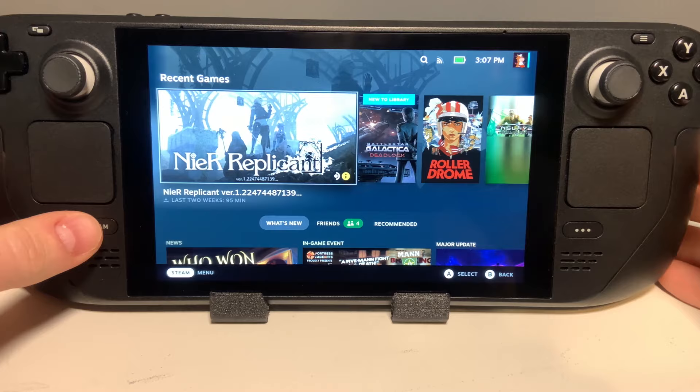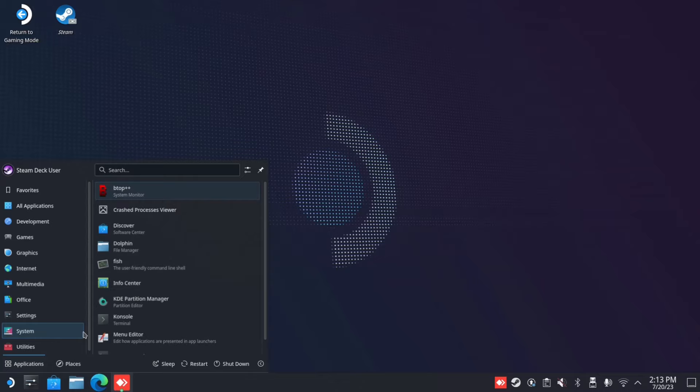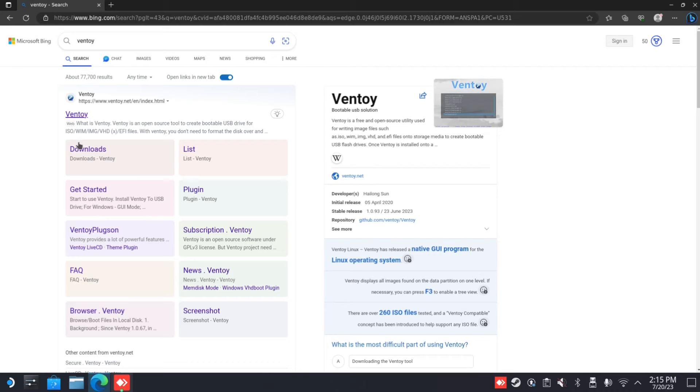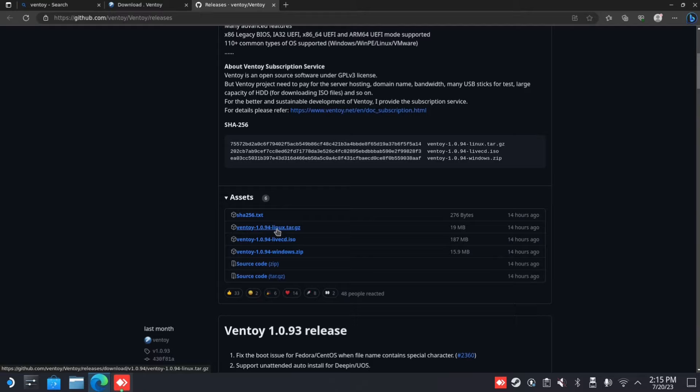Let's get on the Steam Deck and start by going into desktop mode from SteamOS, and then you'll need to set a password if you've not yet. Click the Deck logo, then go to System, then Console. Type in passwd and press Enter, then go ahead and set your password. Next you'll need to find the version of Windows you want — today I'm going to test with Windows 10 IoT LTSC Enterprise. Once you have Windows downloaded, open your web browser and go to ventoy.net. Under the Downloads section, just click on the Linux version and it will take you to the GitHub. Scroll down a little bit and you'll see the Ventoy version that says Linux — click on that.